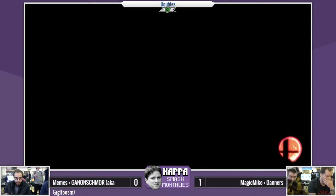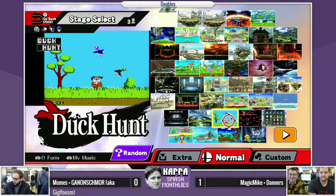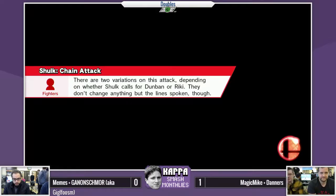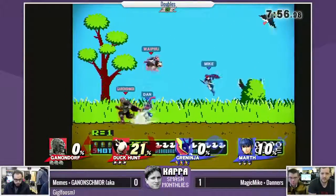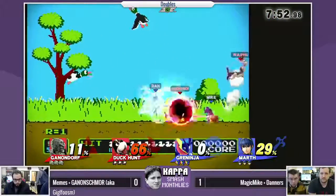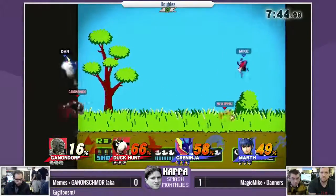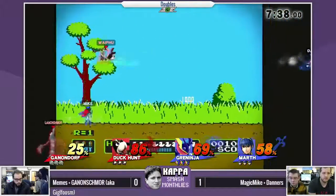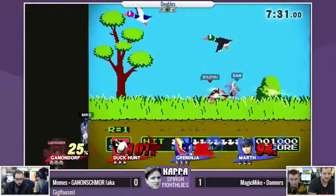Duck Hunt stage as a counter-pick — I guess he wants the home stage advantage, maybe he just prefers the aesthetics. I always felt like Duck Hunt wasn't that great on the Duck Hunt stage because so much stuff gets in the way. He can get a wall jump down-air easier on the stage as a ledge option though. Rolling into that jab combo — up-air conversion afterwards. Giggle going for the spike off stage, but Danners has a nice high recovery to get past it. Oh — team combo against his own teammate! That's not what you want to see.